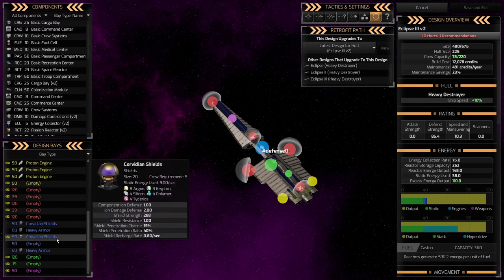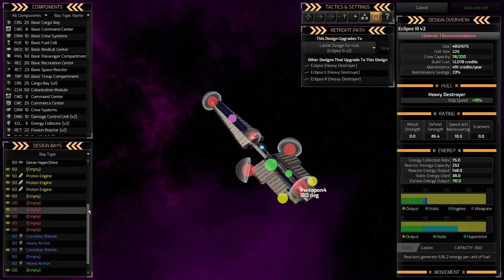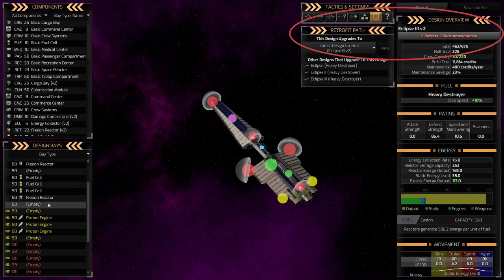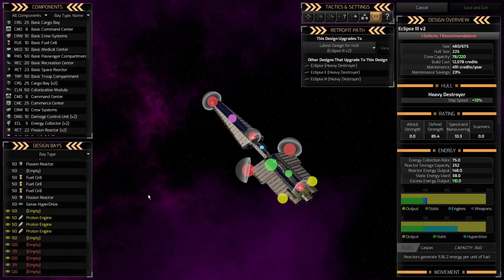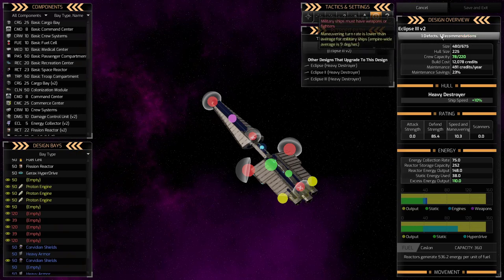While designing, one of the most important things is to watch the defects panel in the upper right corner. Right now it says 'military ships must have weapons or fighters.' If I accidentally remove the hyperdrive, a new defect appears saying 'must have a hyperdrive.' So the defects panel walks you through the minimum things you need. I'll put the hyperdrive back in.